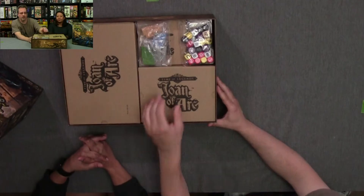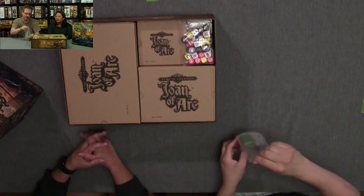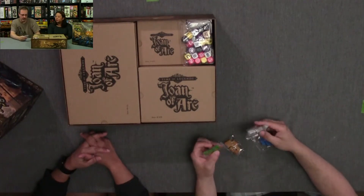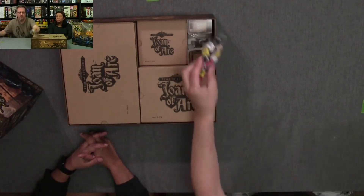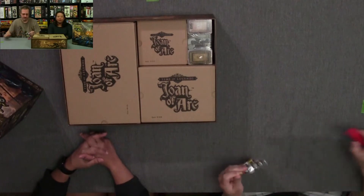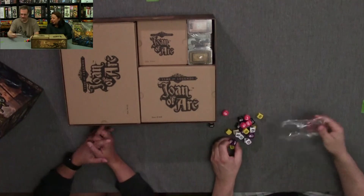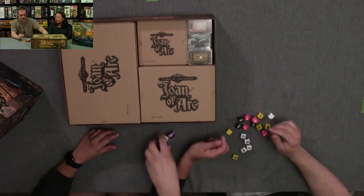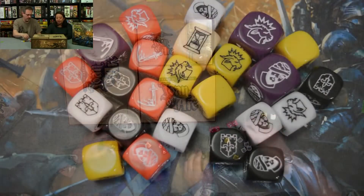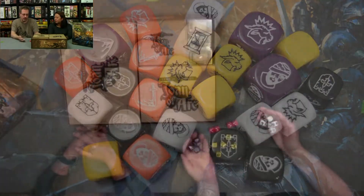So first we got our wooden cubes - you've got green, gray, brown, and blue. Four bags of wooden cubes. And then you've got these specialty dice, and they are specialty dice. You do have different sizes and different symbols. Right now you guys have probably seen a close-up of the different styles of dice.